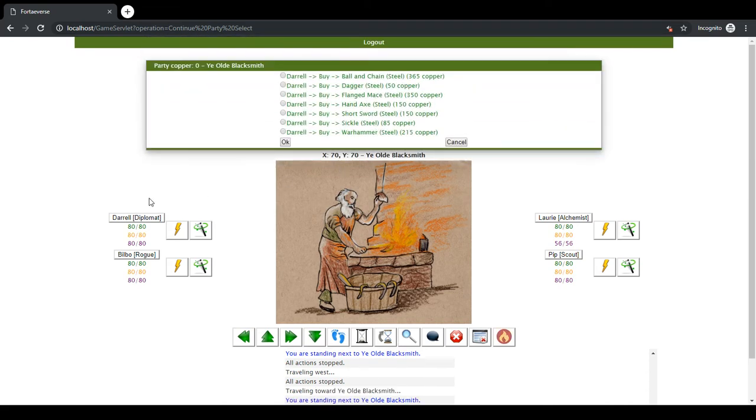We're going to have Daryl buy something, and this is what the blacksmith is offering. The way it works is I have the name of the item and then what it's made out of — all of these are steel, of course, because he's a blacksmith. Toward the end it says how much it costs in copper. There's copper, silver, gold, and platinum.